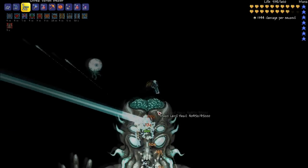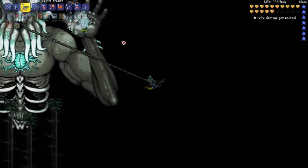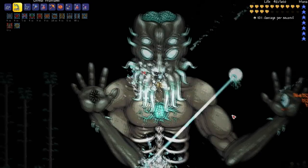I then swap to the Vortex Beater to damage his main eye and his right eye, which does a fair amount of damage. Finally I swap to the Phantasm, which does very high damage against the hand and kills it in a matter of seconds.